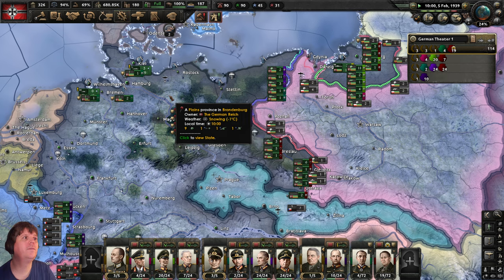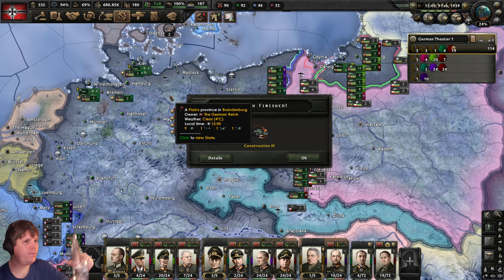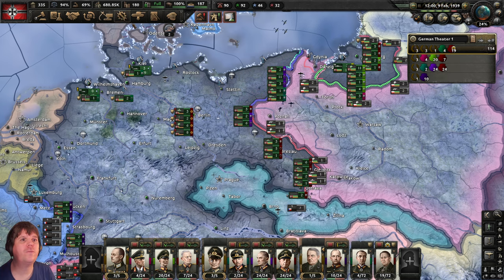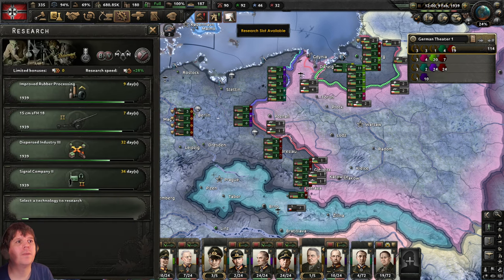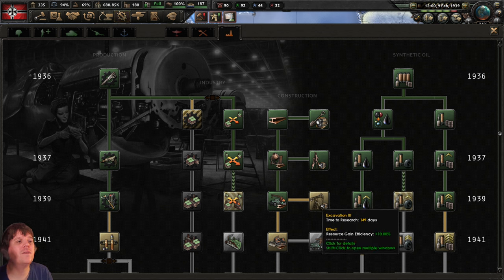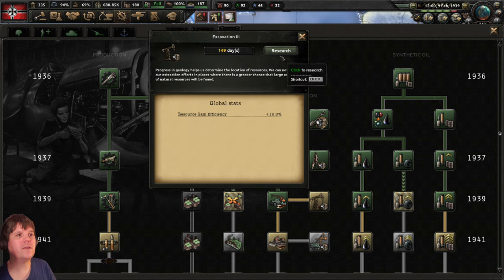February comes around — construction and industry level 3 research is complete. Everything being built is now a little bit quicker. Research slots: now that we're well into 1939, some things are no longer ahead of time. Excavation level 3 gives resource efficiency gain plus 10, so everything — steel, aluminium, oil in Hanover — all those resources get a 10% bonus. Obviously a good thing — let's go.